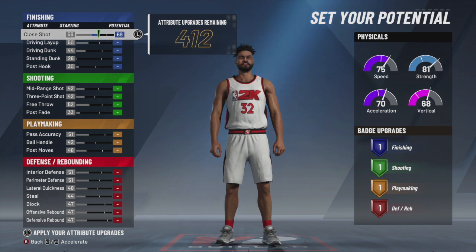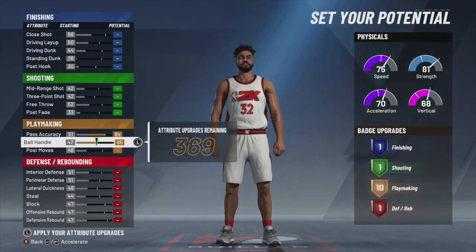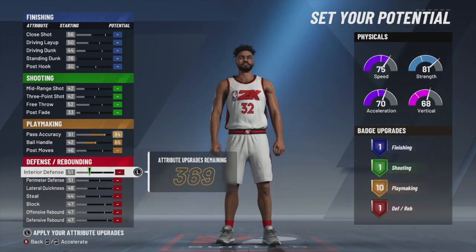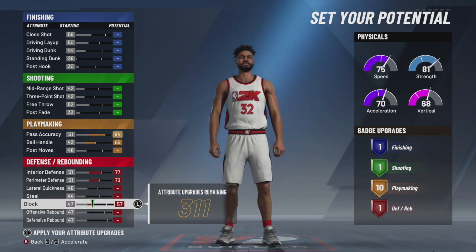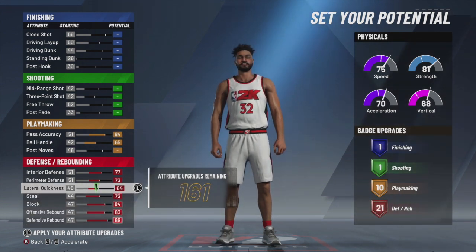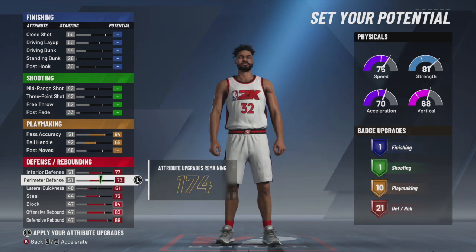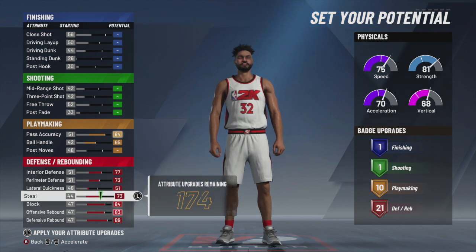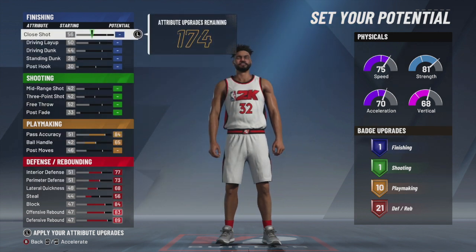My friend KG he wants to make the two-way stretch as Draymond, but you cannot get dimer with a two-way stretch. Without playmaking in it, the only build that can get dimer without playmaking in it is point guards. Point guards are the only position in the game that can do that. With power forwards you have to pick this position, this build per se, and you definitely want to max out the ball handling because Draymond has pretty decent handles for a power forward.